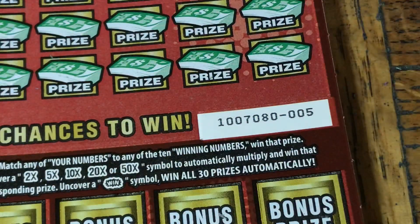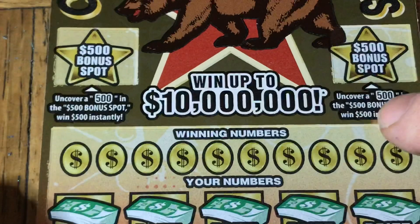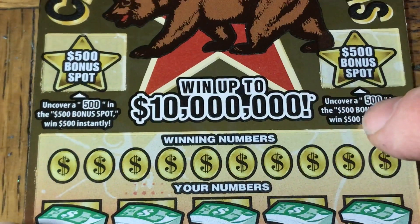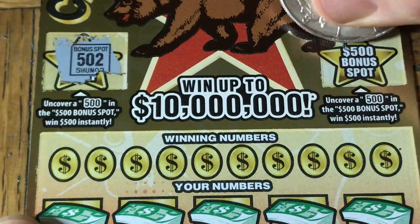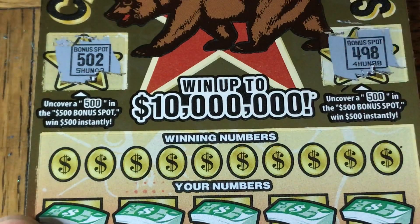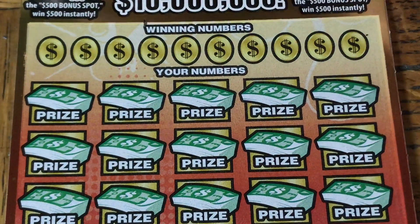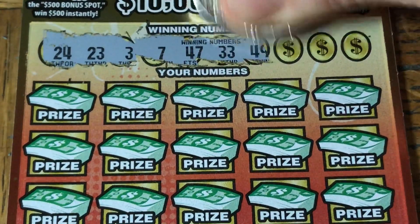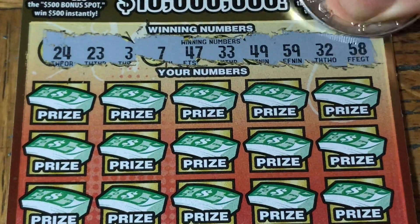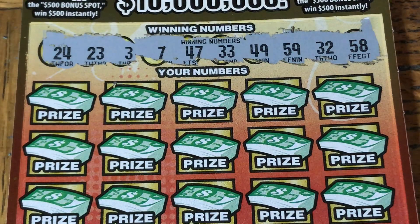One more shot — California Millions, ticket 005. Yes, we had two 005 tickets; let's hope this one is better. Same deal: $500 bonus spot. We got a 502 and a 4 — nothing. Numbers: 24, 23, 3, 7, 47, 33, 49, 59, 32, and 58. Scratching: 35, 36, 46, 42, double 2 — we got 23, no good. 54, 56, 53, 6, 25, 4, 57, double four — no good. 16, 18 — no teens.